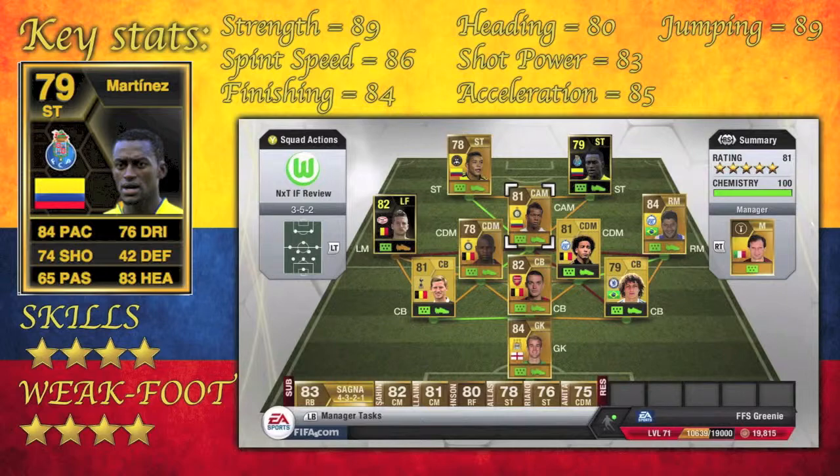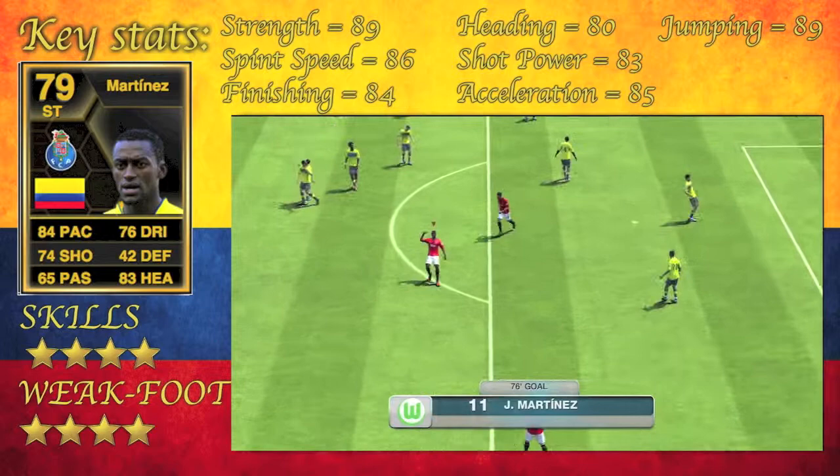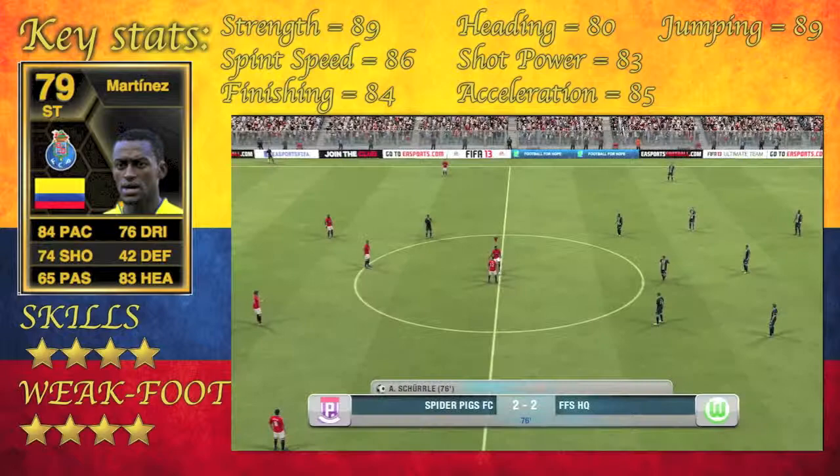This is Martinez, he is from Porto and he is Colombian and he is fantastic. It will be the best 20k you spend, maybe. But do not worry about losing money on this guy because he's only 20k with the 5% EA tax. You're only going to lose a k anyway and you're going to gain that from trying him out anyway.